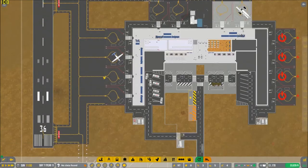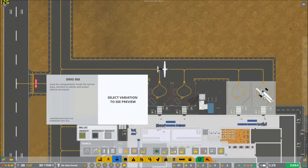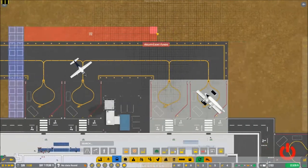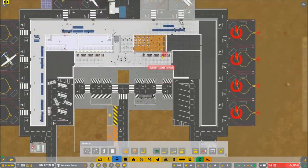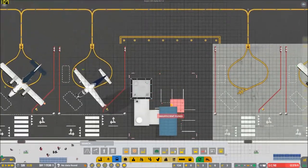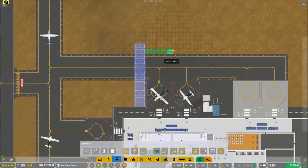Hey, check it out — we're officially not in debt! This is perfect. So let's see if we can do this. What I want to do is be able to connect the Jet A1 vehicles over here so they can refuel. Because as of right now, this air traffic control tower is a little bit of an issue. We're earning an okay amount of money at the moment, though.